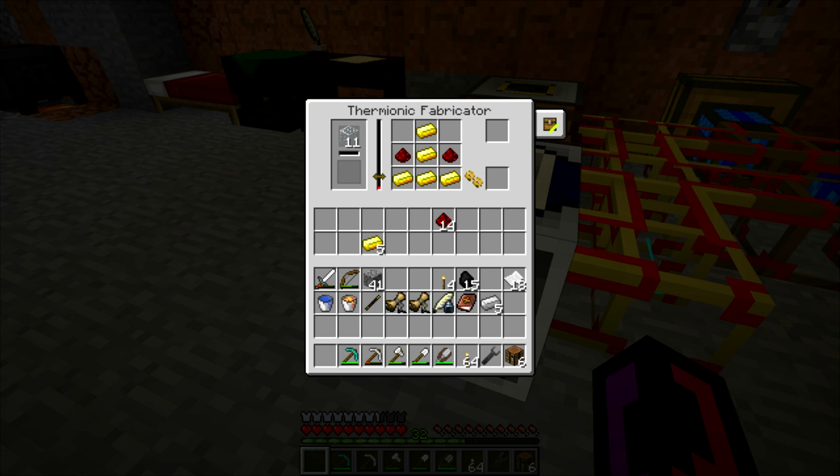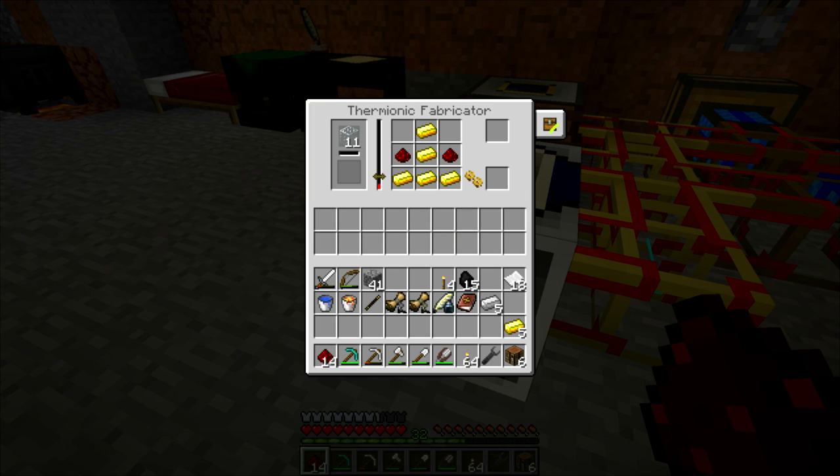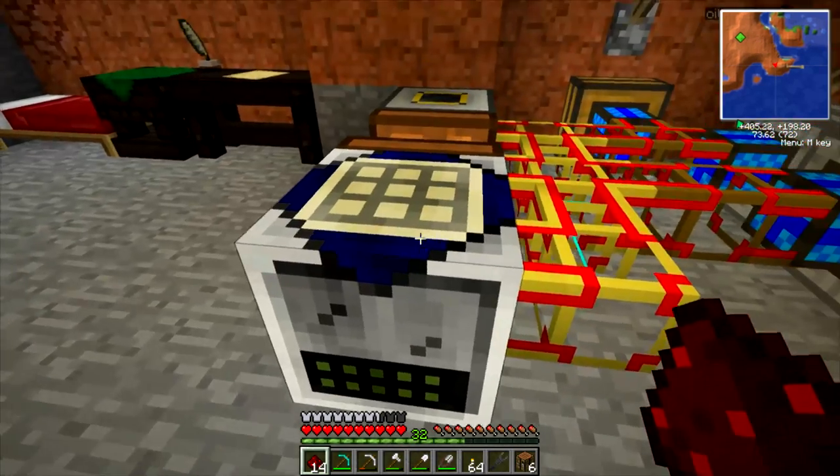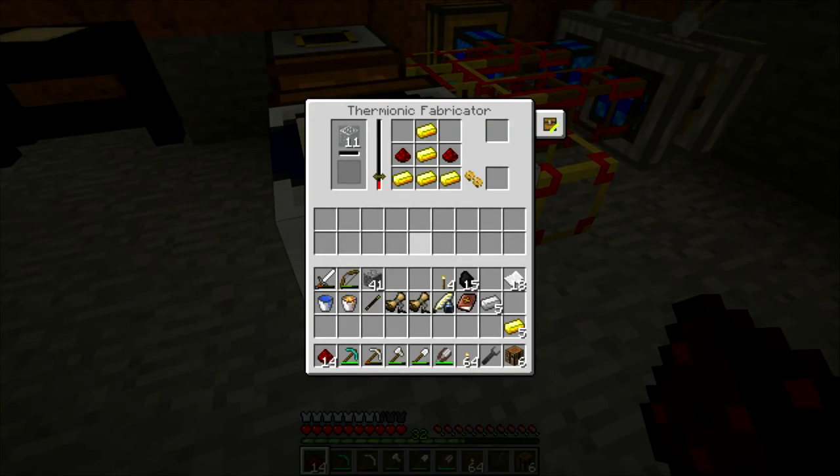Now I can definitely see power going into the thermionic fabricator. So there, it's starting to heat up. Basically it just has to get above this threshold, and that will melt the glass, and we'll be able to get these electron tubes. Let's take these out just in case, because I only need one batch of gold electron tubes for now.